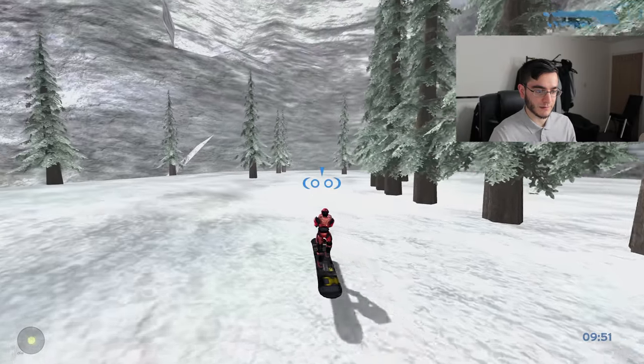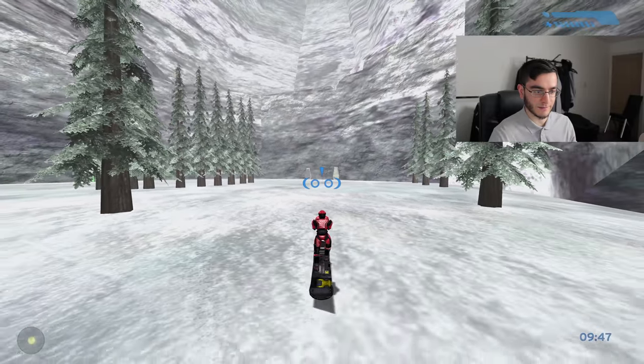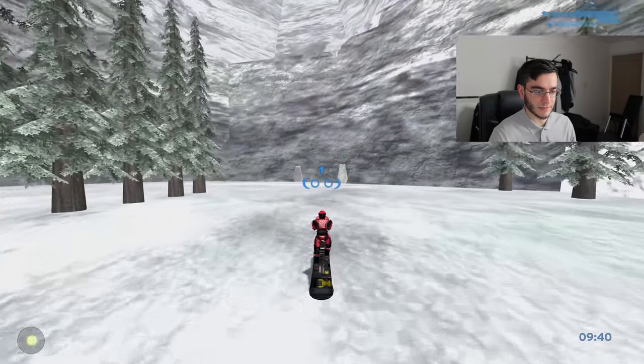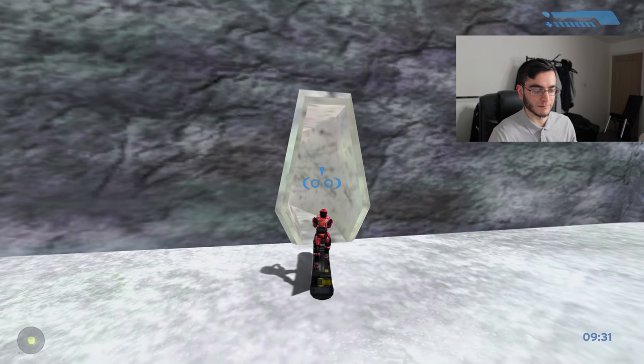Should we go in here? There should be a door here — where is it? Oh, it's over there. I swear he swapped the doors around. It used to be down there. Yeah, I think he swapped them — I'm not sure.